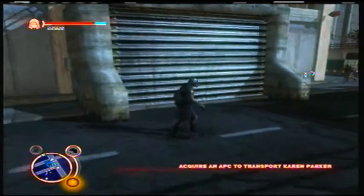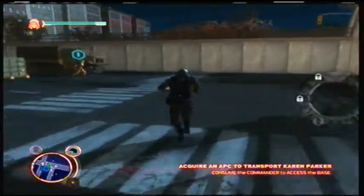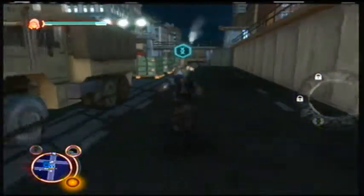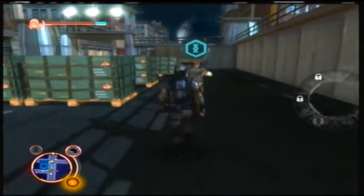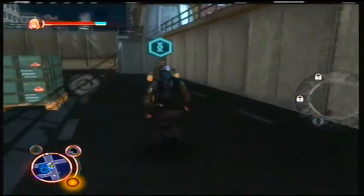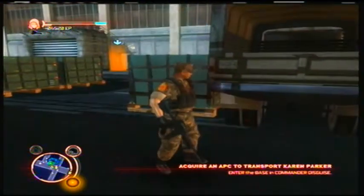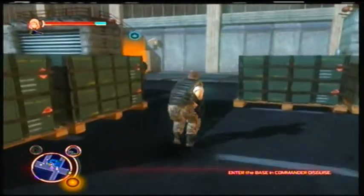I've already covered base infiltration — we just got to grab him without anyone noticing us. Stealth consume: once you're behind someone, press right bumper for disguise abilities, then with the right bumper held, press B for stealth consume. It's like the thing, only a superhero.